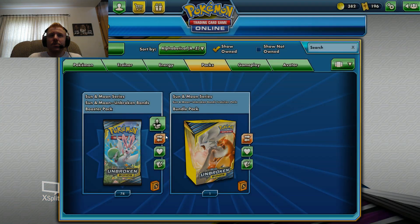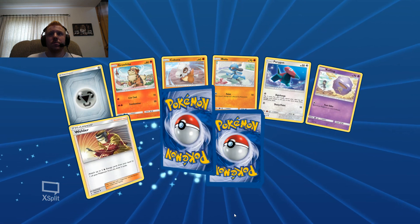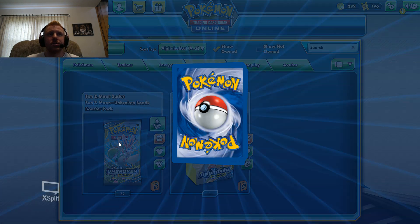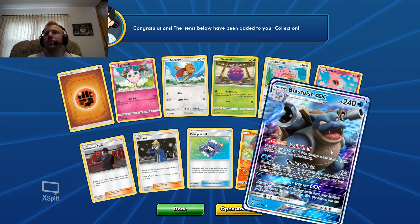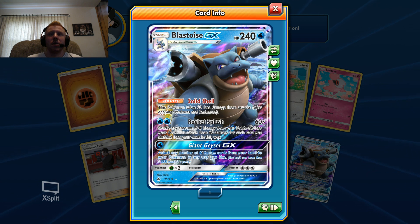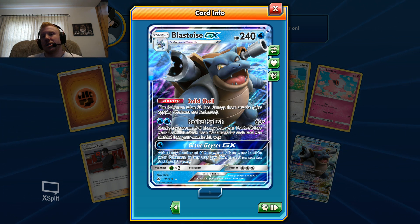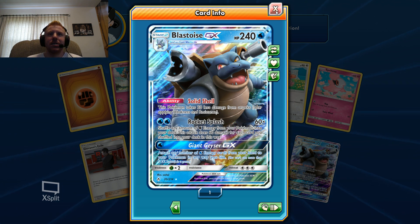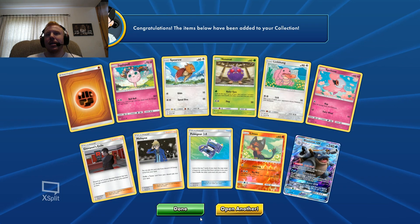Just a Sandslash - that's a good card for energy acceleration. Oh, there we go, we got a Blastoise GX! Solid Shell takes 30 less damage from attacks, and Rocket Splash does 60 times however many water energies you shuffle from your Pokemon into your deck. The GX move Giant Geyser lets you attach any number of water energy from your hand to your Pokemon. Not sure how meta it is, but it's a Blastoise - looks pretty darn cool with that huge cannon spitting out water.